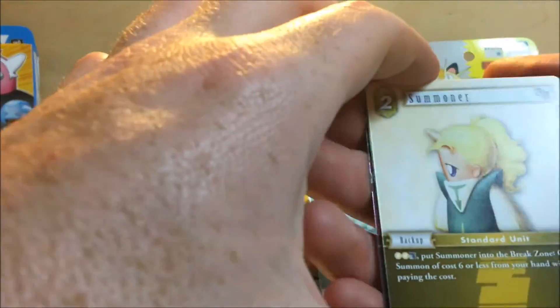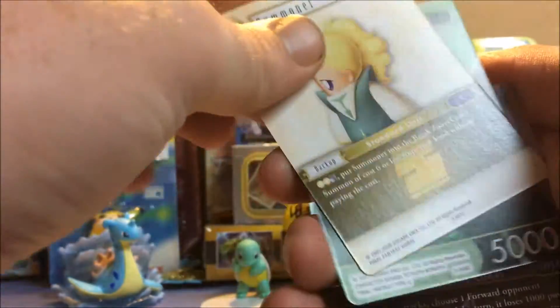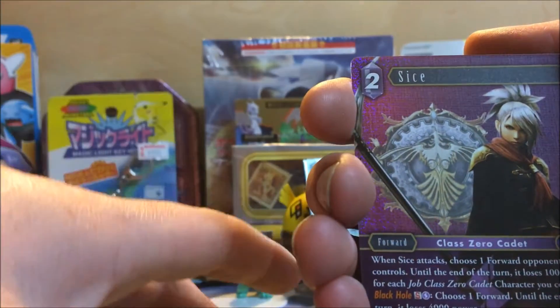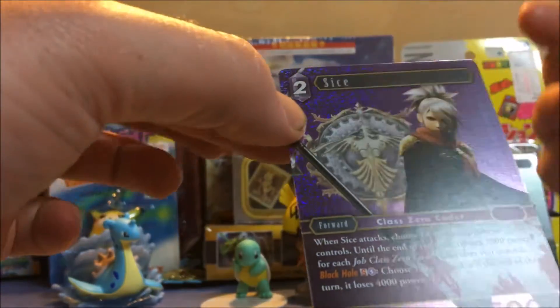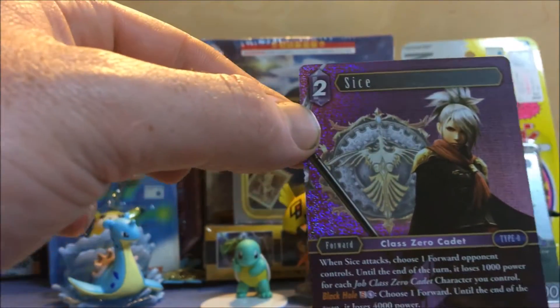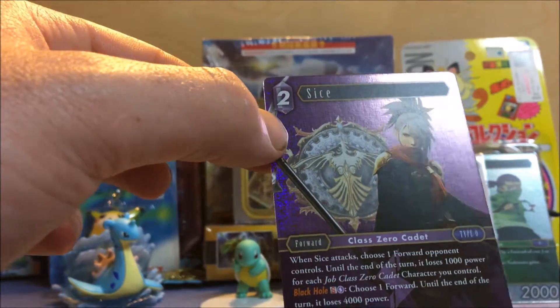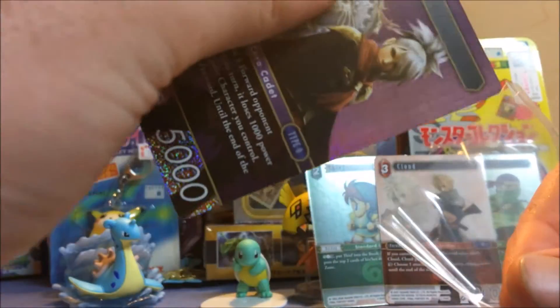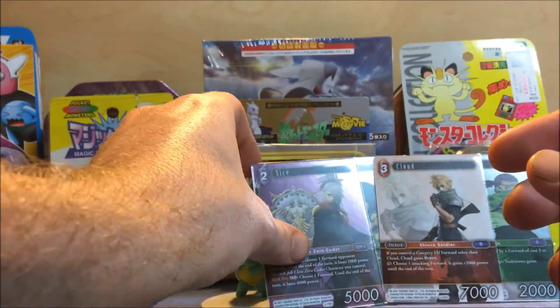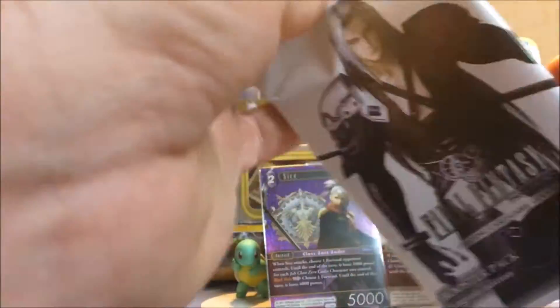I have to learn this game and try to figure out what it is. Cloud is above everybody because he's Cloud. So we got another Summoner, an Isia, and Spice Sass. We have one pack left after this but we did pull a Cloud — even though he's not shiny he still looks really cool and I'll definitely be keeping that. We want a Sephiroth though now — or a shiny Cloud, shiny Cloud would be cool.